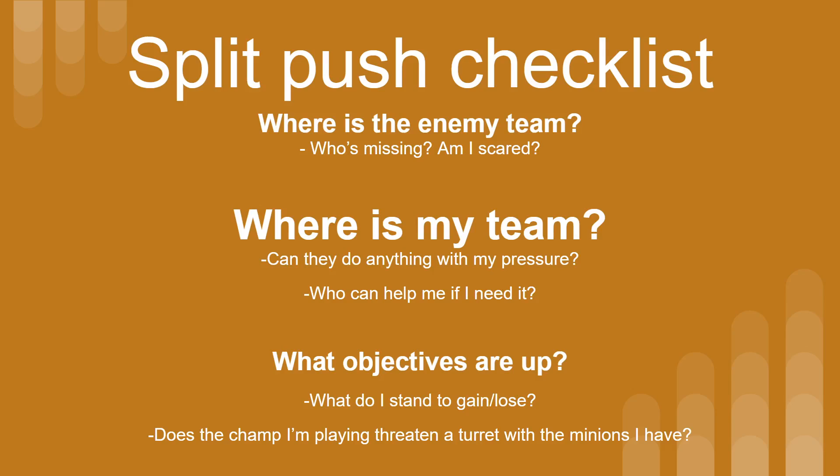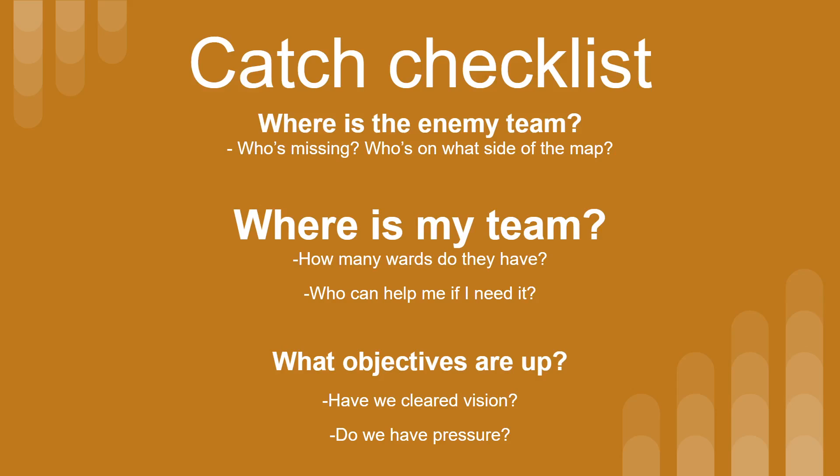The last thing I want to talk about — and it's really the only thing I care that you guys learn — is the split push checklist. It's just three questions: where's the enemy team, where's my team, what objectives are up? I definitely recommend using the meditation bell for this, and every time the bell rings just ask yourself these questions. These questions also apply to catch comps as well — just with different specific scenarios to ask yourself. Memorize these: where's the enemy team, where's my team, what objectives are up? If you can ask those questions to yourself once every minute, your awareness is going to be on point, and if someone is constantly asking that during a 5v5 game, our knowledge is going to be absolutely impeccable.